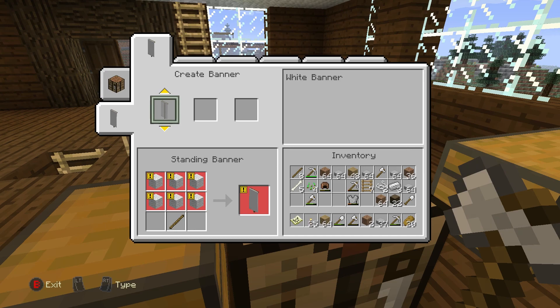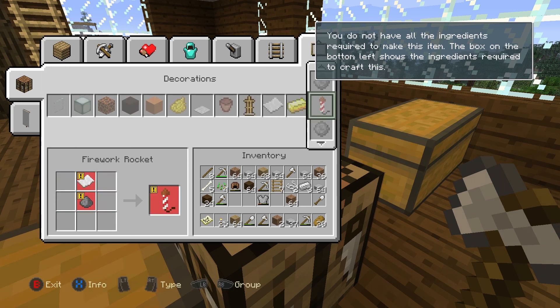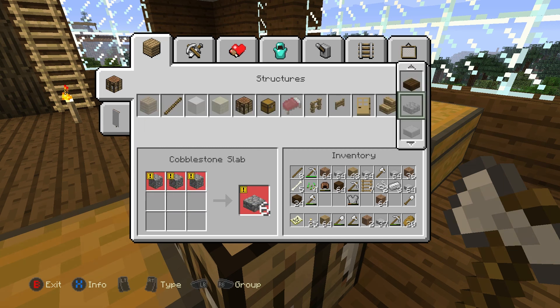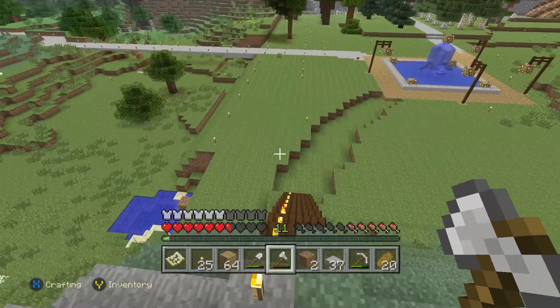Oh my god, I bet you could put designs on them - that's so cool, we'll have to do it at some point. Looking through the inventory - armor stand, magma block, block of coal, slime block, hay bale! You can make hay bales now - they're bringing them back! That's cool. We can make some hay bales. I need some slabs.